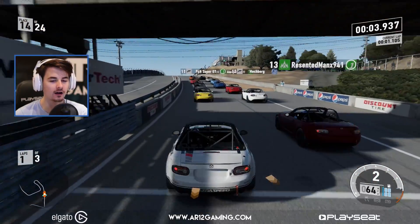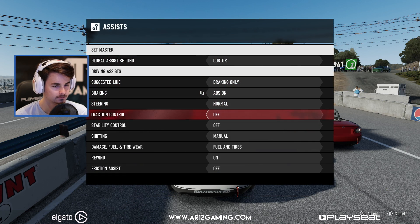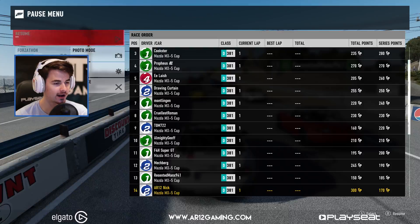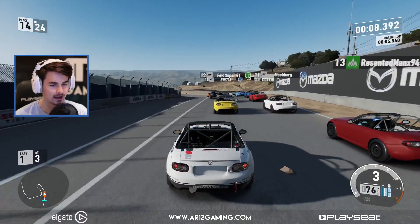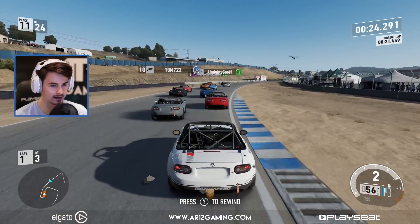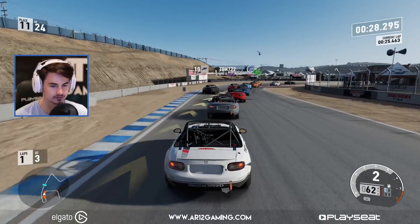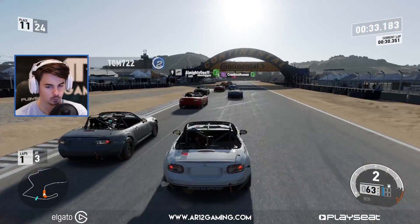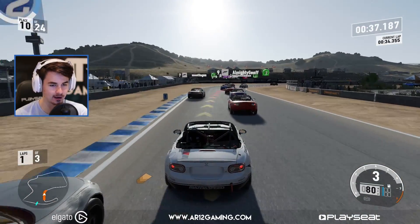I keep saying I forgot to put clutch on — I forgot I could do it mid-race. Now, who's got the speed? Back of the car's flying out. Up into 11th place. We have three laps of Laguna Seca — this is going to take quite a while. Look at this speed now — it just feels faster now that we've got the clutch on.